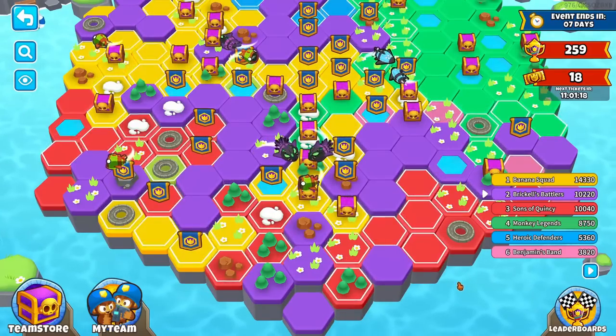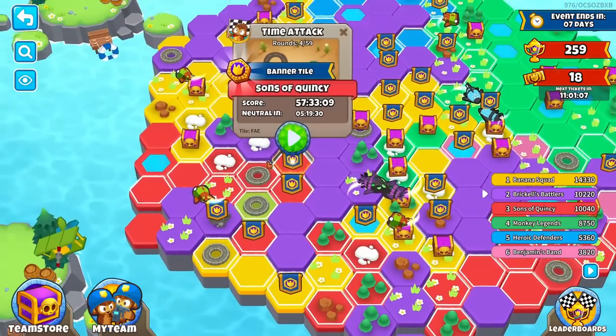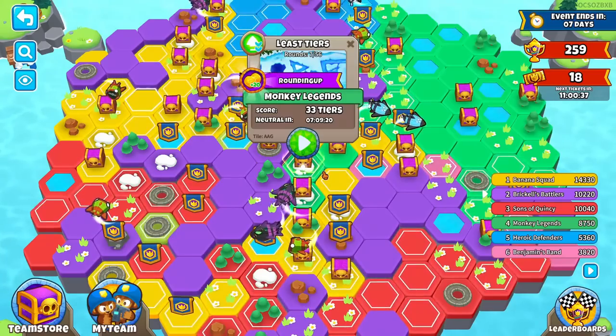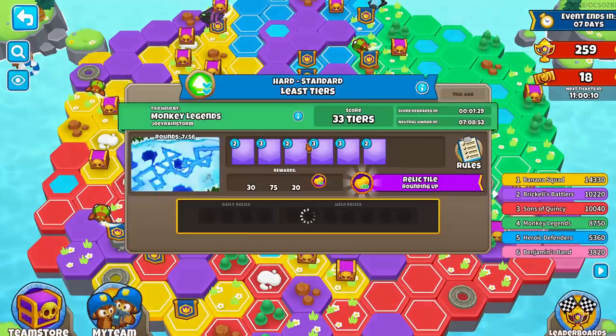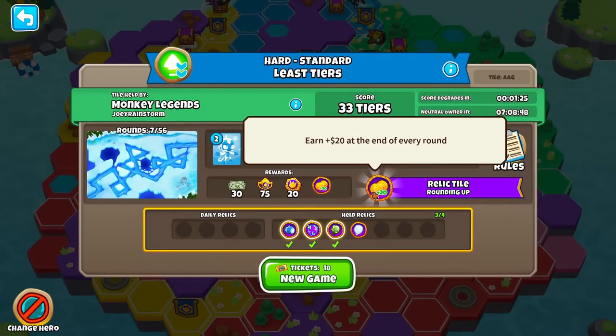Now we have to go for a Least Cash tile here — it's kind of difficult because everyone was playing yesterday, but overnight all the times went up and things are way less competitive. If you're trying to take a tile it's a lot easier — you don't have to spend hours. Here's the tile we're going to go for: it's a Least Tiers tile and we get the Rounding Up relic, which earns $20 at the end of every round. None of the relics are super OP, but they add up.